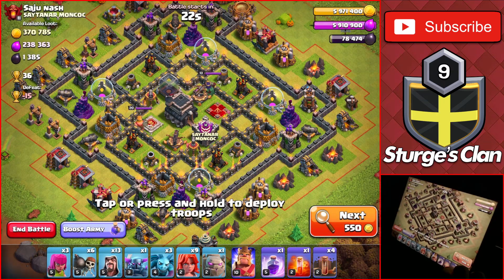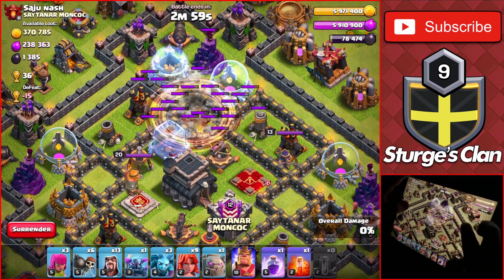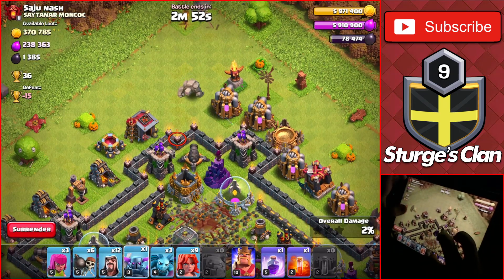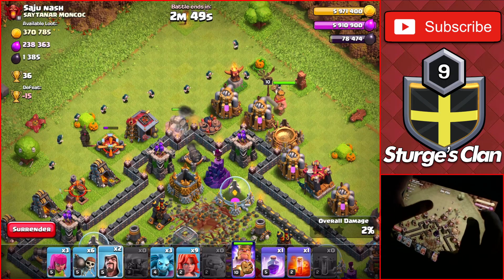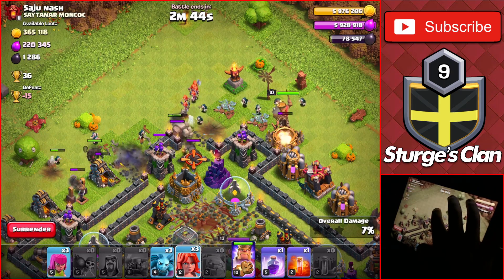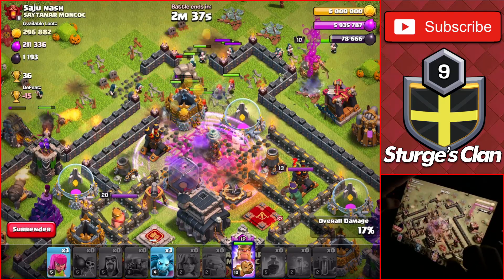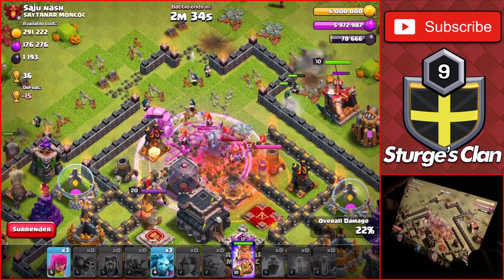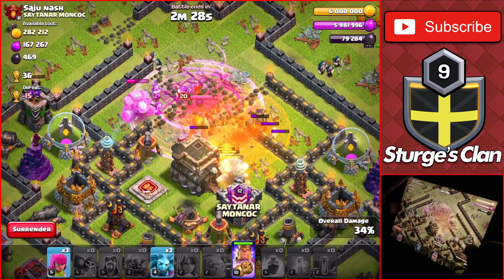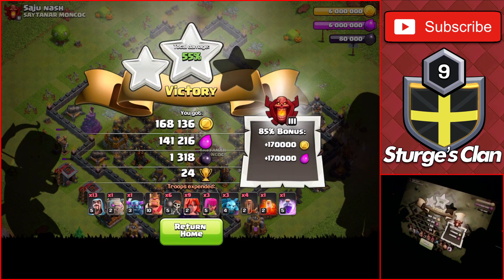Our third attack is against this popular Town Hall 9 base design worth 36 trophies. With the town hall in the center, we can attack from any side. I decided to go from the top of the base since it is furthest away from the clan castle, so we don't have to worry about it during the raid. Most clan castles have electro dragons inside which can take down most of your valkyries, so avoiding that helps a ton. Luckily there weren't any clan castle troops here, so we easily made our way to the core for the town hall and 50% for the two-star, getting us 24 trophies.